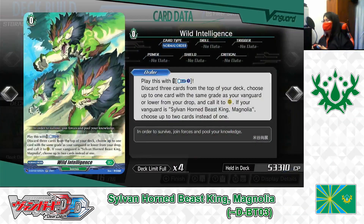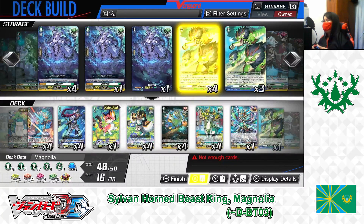Grade 0: Normal Order, Wild Intelligence. Skill Order. Play with a Counter Blast of 1. If the cost is paid, discard three cards from the top of your deck. Choose up to one card the same grade as your vanguard or lower from the drop zone, call it to the rearguard circle. If your vanguard is Silverhorn Beast King Magnolia, choose up to two cards instead of one. This order card is a good way to restock your rearguards with attackers or boosters, especially when your vanguard is Magnolia. Playing 3.